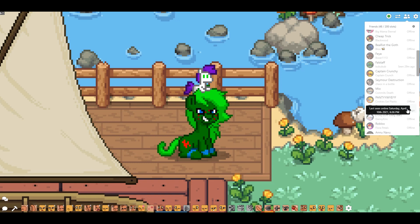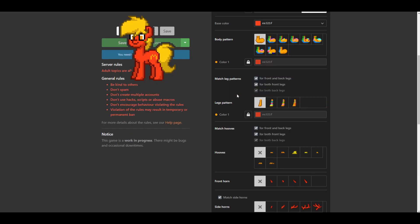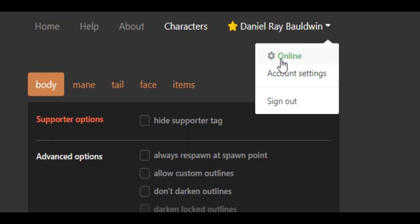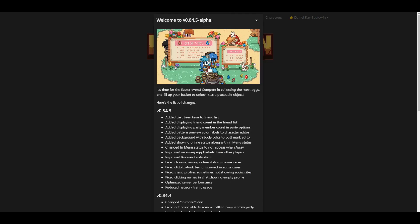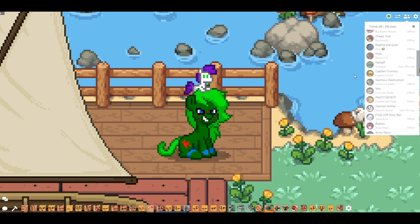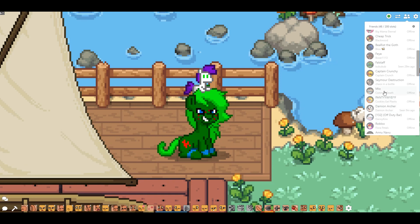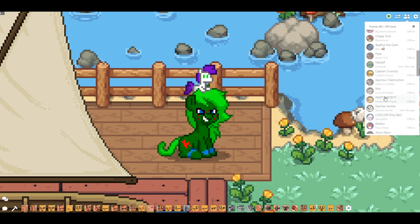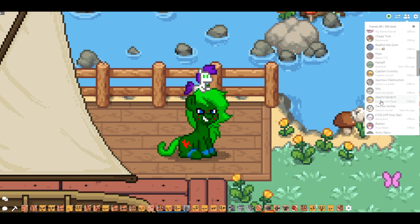If you set yourself to offline, you will still be seen as offline but will also have a 'last seen online' tag with a specific time. So if you want to come online and be sneaky, I recommend going to the top of your menu, clicking your account name, hitting online status, and setting yourself to show as offline before you get in the game. If you come on and then set yourself offline, it'll show you were online two minutes ago — very suspicious.